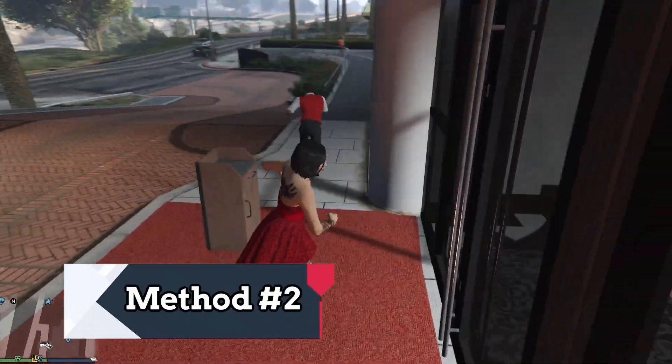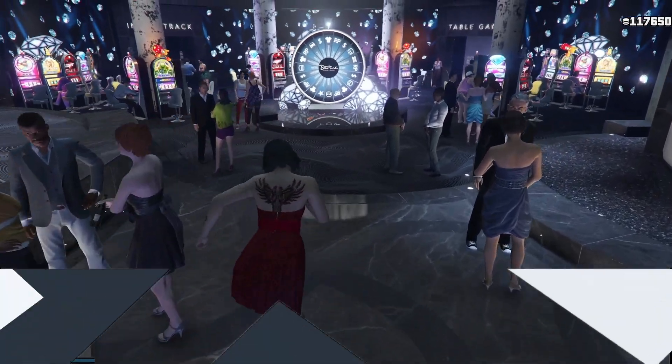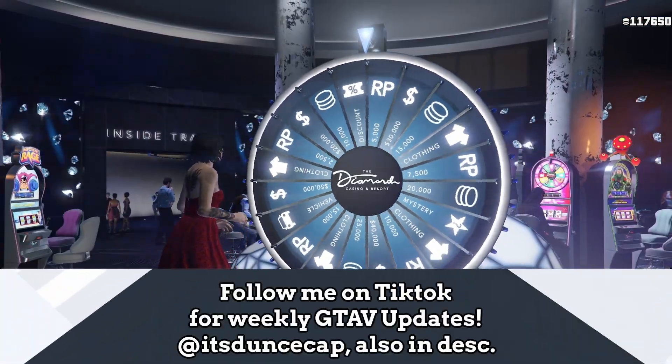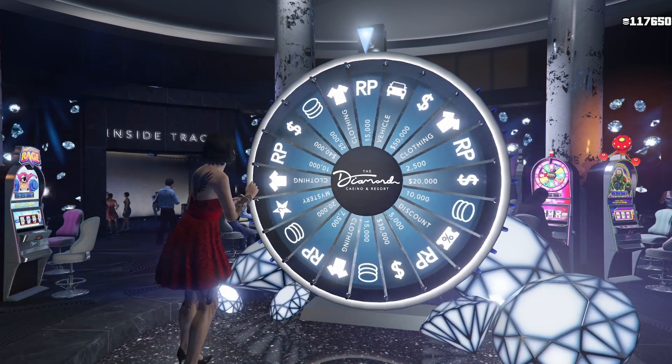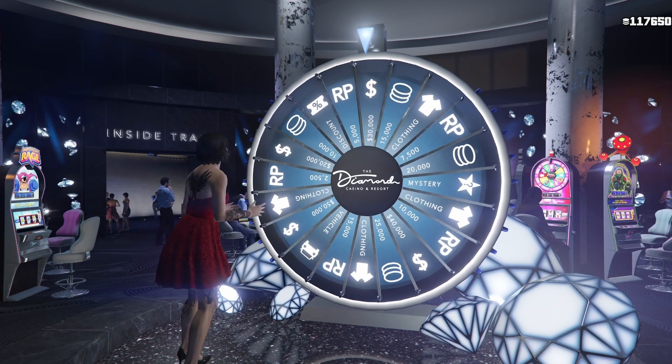Next up is the casino wheel. This one is very underrated, mainly because it's been a while since the casino update came out and everybody forgot about it. But this is a very easy way of making RP — in just one spin you can make 15,000 RP without having to work for it.